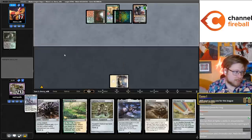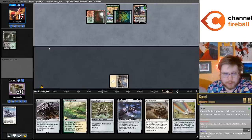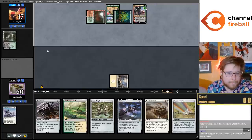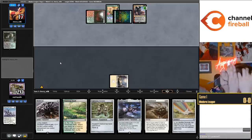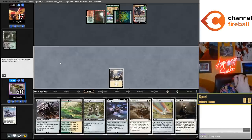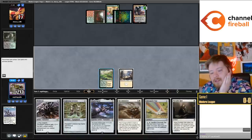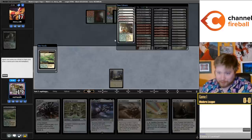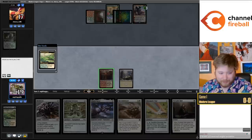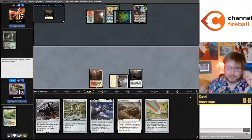Two-two Esper Sentinel is a pretty crazy card - this has really got me thinking. If there was just a two-mana two-two version of Sentinel, that card would also be a Modern staple. Our opponents today are so slow, so many random pauses. I'm going to play Chromatic Star, Portable Hole. Yeah, two-mana two-two Sentinel might be better, I'm not sure.